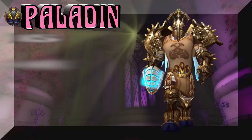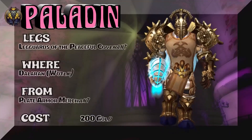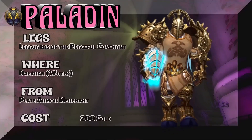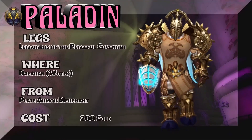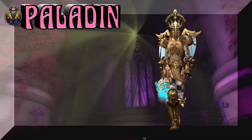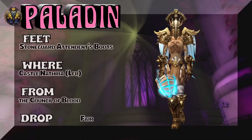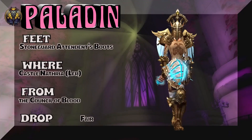We're going to stick with the Draenei and hook you up with the legs. You can purchase these from Dalaran — that's the Wrath of the Lich King version of Dalaran — from the Plate Armor Merchant, just 200 gold, actually a little less than that. But the feet — Stone Guard Attendance Boots — Castle Nathria LFR.